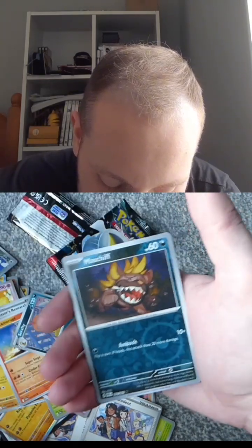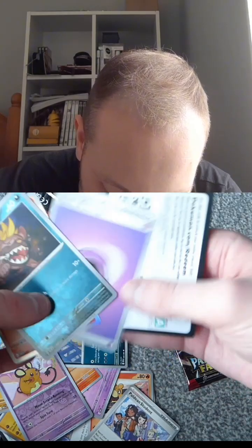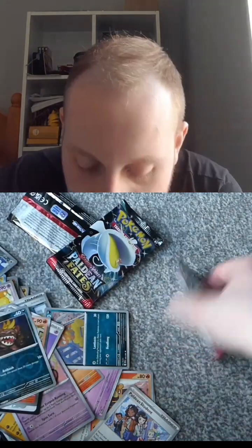Scrafty, Dedenne, and a Mastiff. Heat Rotom. One pack left — let's see what magic we can get.